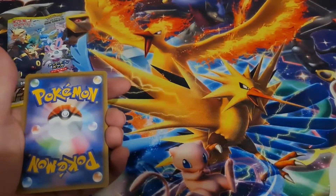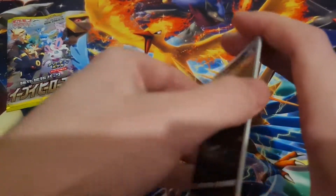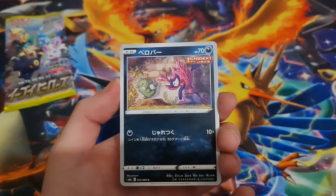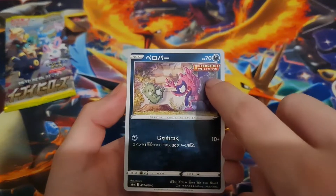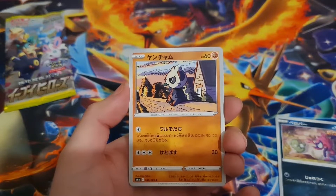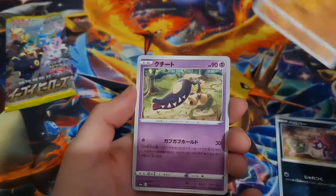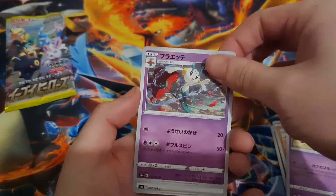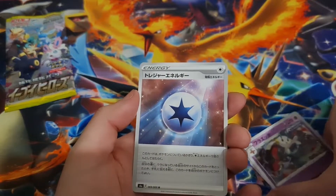There's so much better quality, and the cards feel so much nicer as well. We've got Impidimp — love that artwork. Scaring — has he always had wings? I don't remember ever seeing the wings. That Pancham art is so cute. Mawile. Flowette. And then an energy.